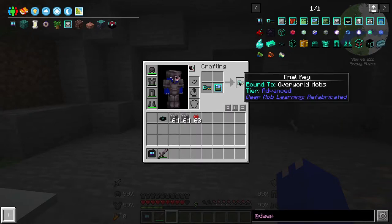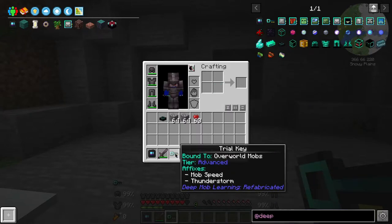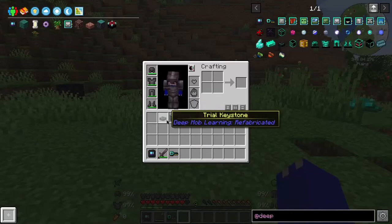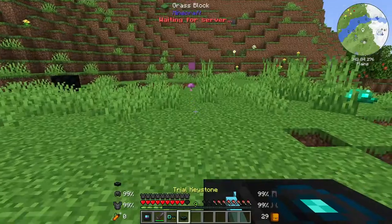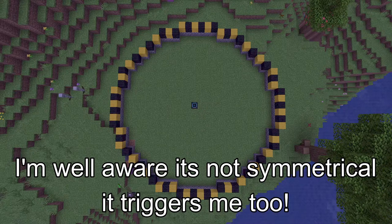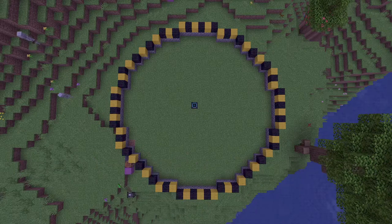So here we're going to make the advanced overworld mobs trial key. Here we've crafted the key and as you can see there are some negative effects such as mob speed and thunderstorm. With that thunderstorm there's probably going to be fire on the ground, so you're going to need to take a bucket of water or perhaps some fire resistance. Now we have a key — it's time to prep the area for the trial keystone. I've gone around the radius of the trial stone to figure out exactly where the border is. It's important to build yourself a wall around the trial stone as you can quite easily be knocked out of bounds and fail the trial.